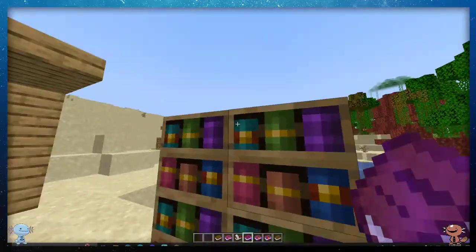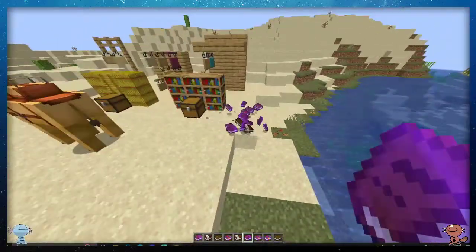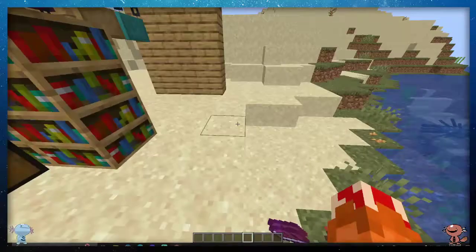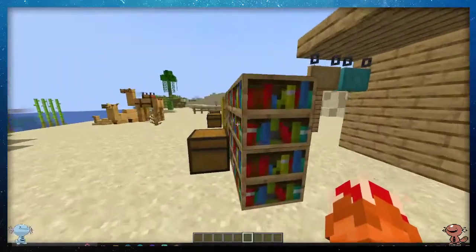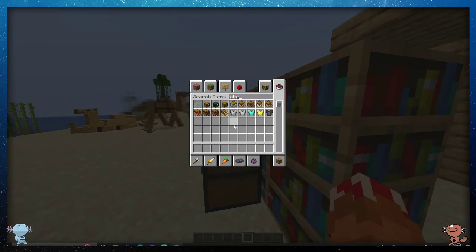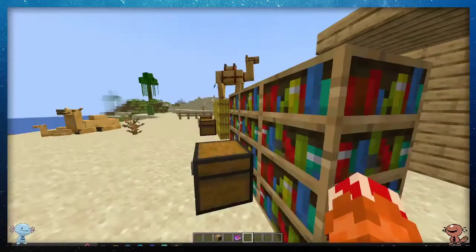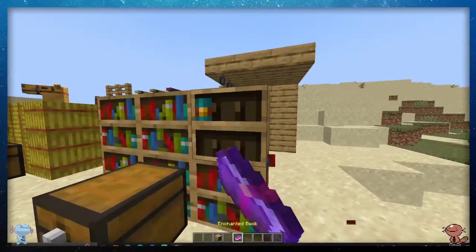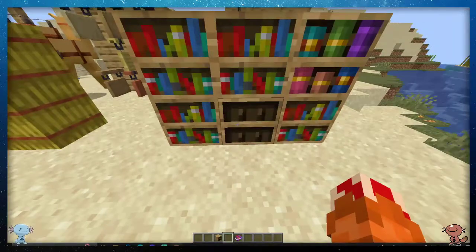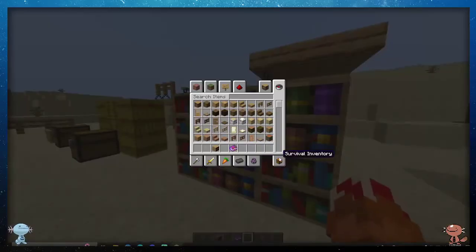It is absolutely amazing. You can take them out, of course — a very awesome block. Really looking forward to what people will do with it. If you take a chiseled bookshelf and put books in, the variation already is awesome.